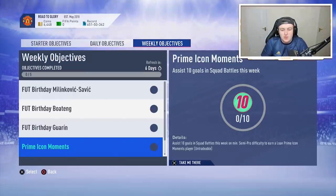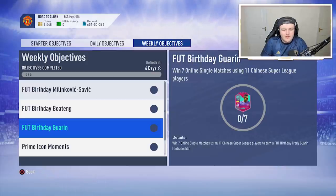This is something I also recommend: you have to assist 10 goals in squad battles this week — that's literally it, on semi-pro difficulty. You can do this in one game; it's really easy. As long as you score, you're getting an assist. But the loan prime icons are actually decent — you get a seven-game loan and can get anyone. I got Hulk last week for doing it. Don't skip that weekly objective, because it's actually pretty decent.